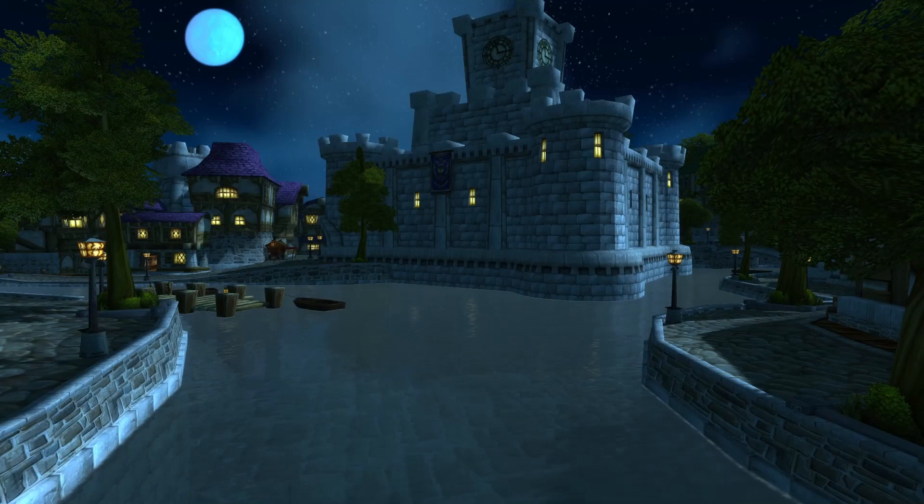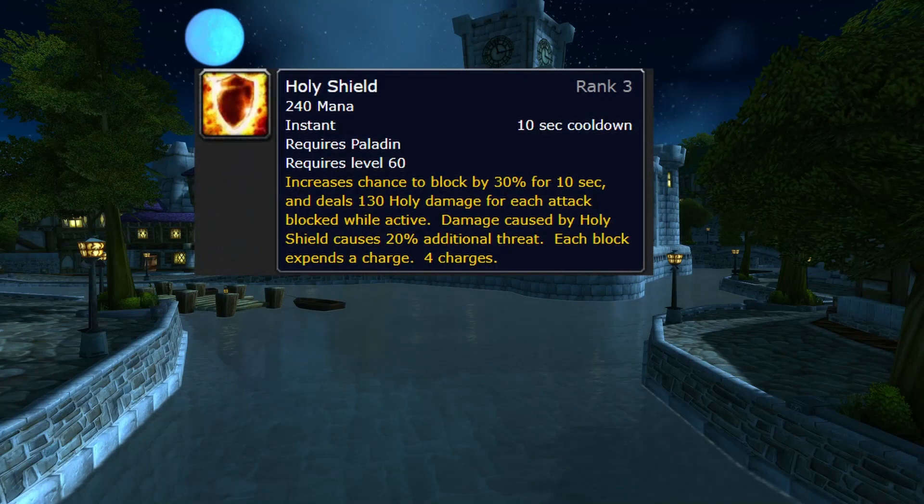Next we're going to talk about spells that will mitigate damage and your defensive cooldowns. Having Holy Shield activated all the time is going to help mitigate damage by increasing your block chance. The only time I wouldn't reapply this is on very threat-sensitive fights like maybe Vaelastrasz, where I would use the global cooldown for another Greater Blessing of Kings spam. But most of the time you want to have your Holy Shield up at all times.